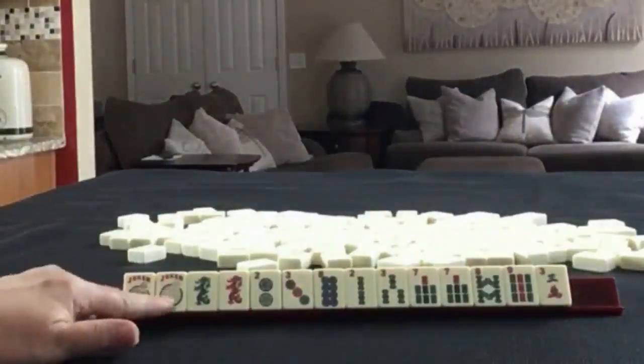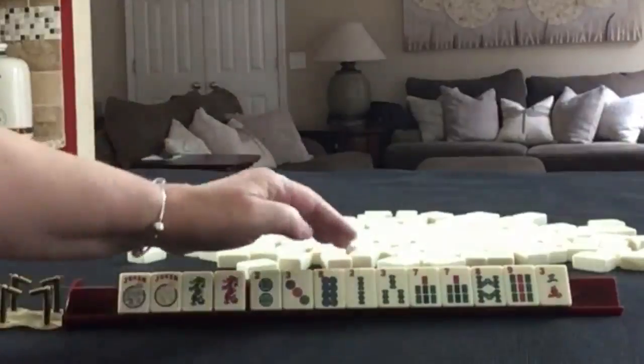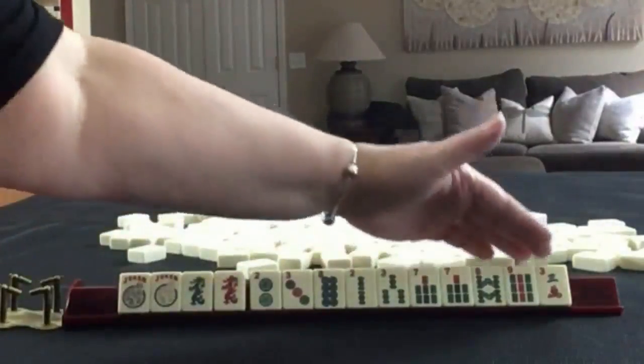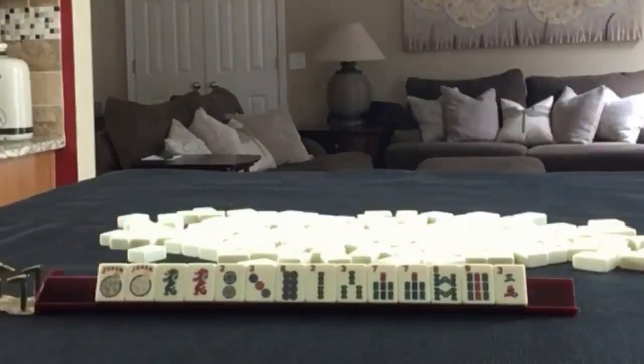We have two jokers, green and red dragon, two and three in dots, two, three, seven, eight, nine in bams with a pair of sevens, and then a three crack. If these were your tiles, what would you focus on and what would be your first pass?